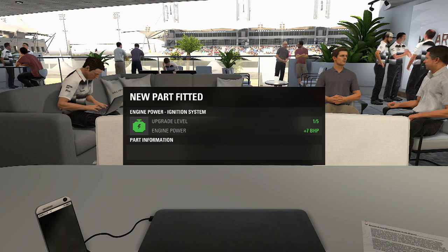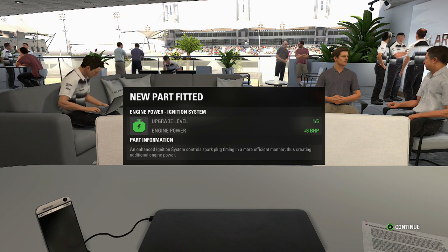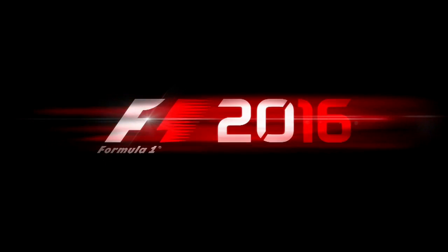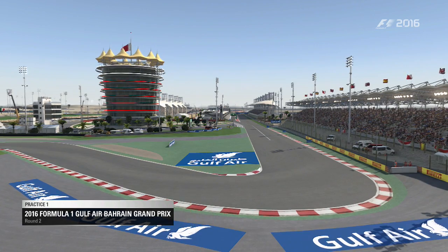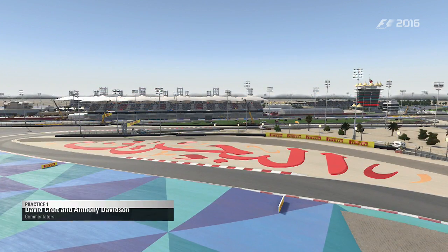Hello guys and welcome to episode number two of our F1 2016 career mode. We've just got our new engine fitted so we should be slightly less at a disadvantage on the straights. We're at Bahrain and we're going to let the commentators introduce it. Welcome to the deserts of Bahrain where the Formula One Circus has rolled into town. We're expecting the cars to appear out on track shortly to start today's practice session.